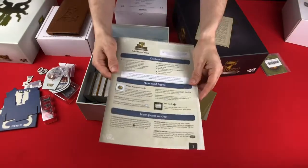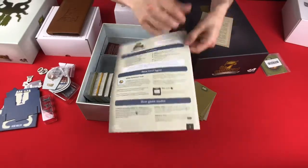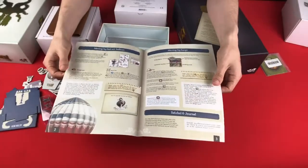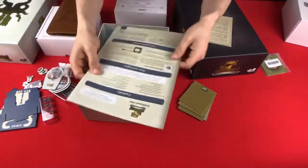Here is the rulebook for the expansion. Pretty good quality paper — good thickness, good feel, good texture. Not a whole lot of added rules, so it's just that small sheet.